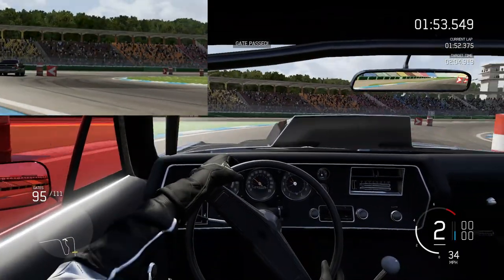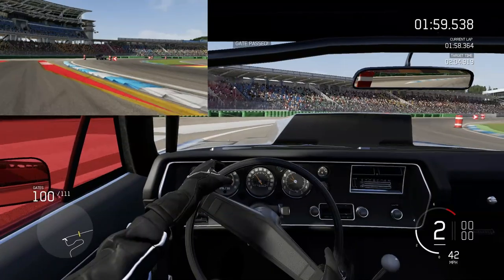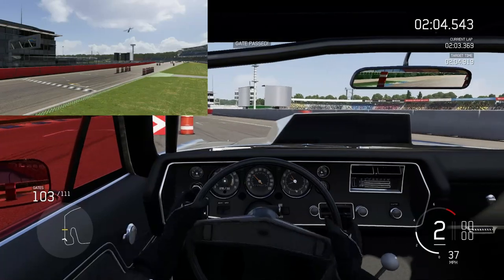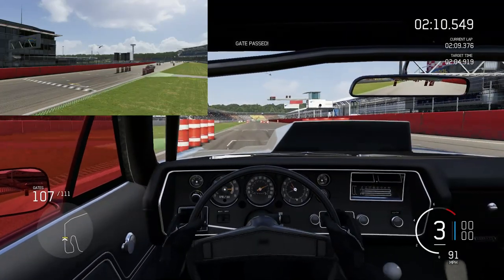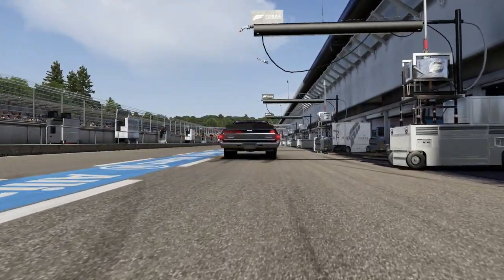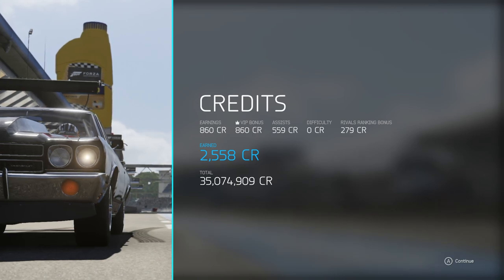Just a couple more gates to go - don't do anything stupid with the power, don't spin the car. Well, we're going to spin the wheels, but bear in mind the power and torque is going through the back of this pickup. You can see on the telemetry how aggressive I am being with the throttle. The car is amazingly okay with dealing with all of this. It's not quite a 210 - it's a 211.296 from the El Camino. That was a run and a half!